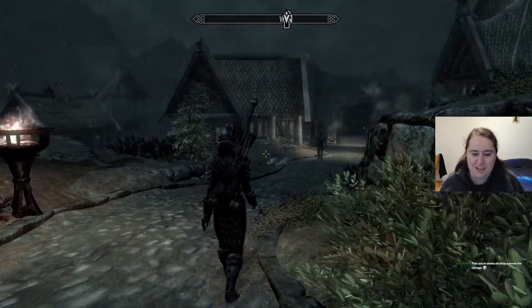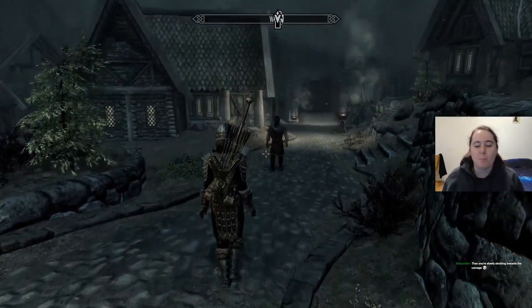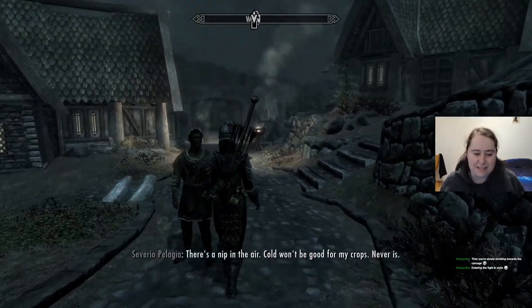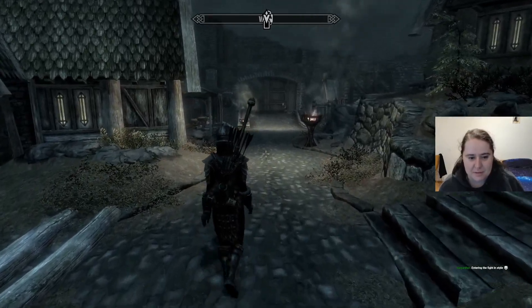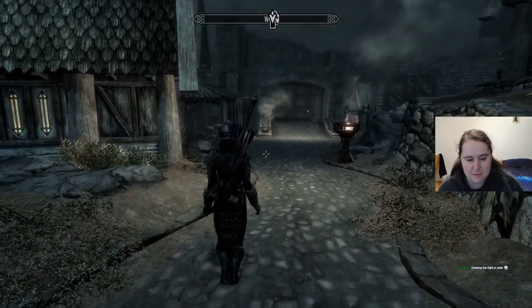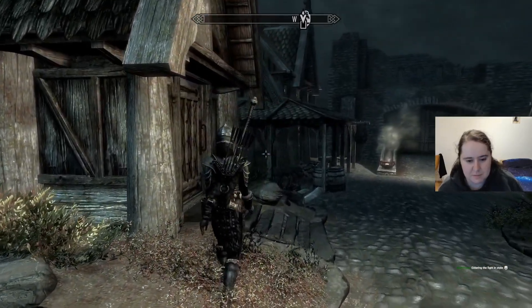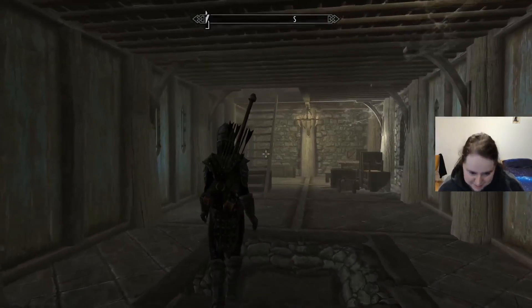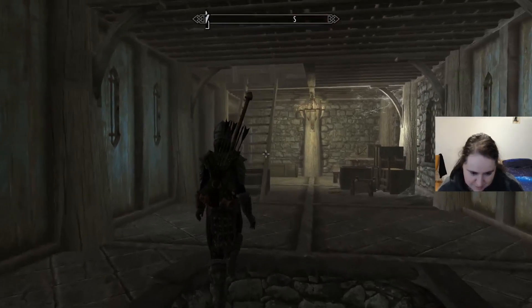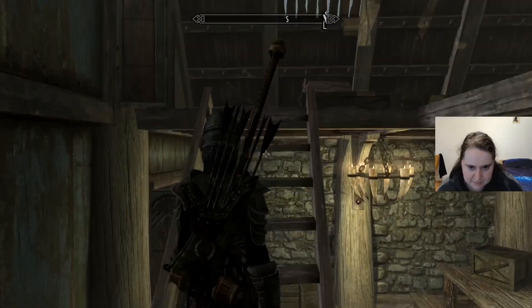We're slowly strutting towards the carnage — the guards will be like 'quick, there's a dragon!' and we're just quietly and carefully making our way towards our stuff. Okay, I know I'm carrying too much to run — shut up. We're home! If we can make it up the stairs we can store some stuff and then we should be fine. If we can just store this dwarven battle axe we'll be fine.